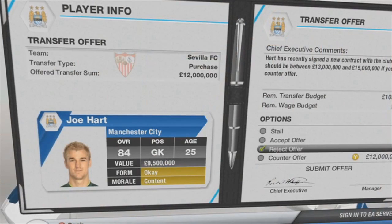The guy explains later in the trailer that this transfer section in FIFA 13 is much more about what the player offers to your club - more than just buying a player. For instance, if his form is bad and you were considering buying him in FIFA 12, you wouldn't know that, so you'd end up with a bad-form player. This time you can just reject and not buy that player.